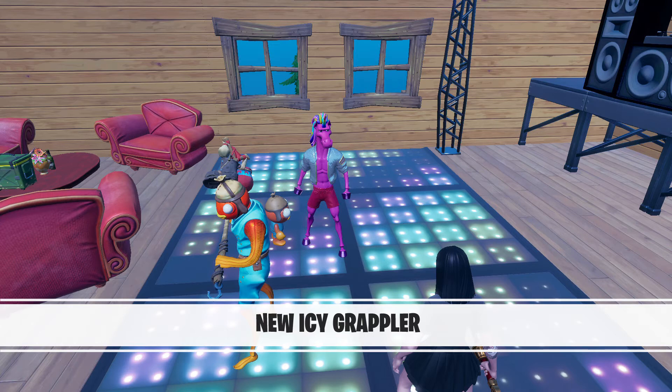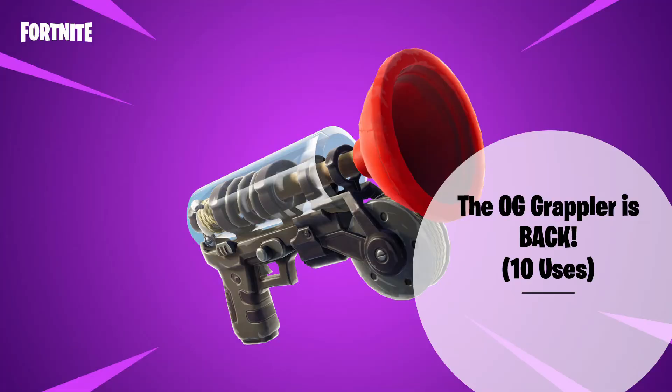If the ice effect isn't for you, Fortnite actually unvaulted the normal grappler, which can be found from chests and supply drops. It's the OG grappler that only has 10 uses, so be careful how you use them — they sound like a lot but they really aren't.